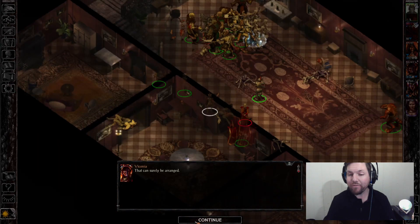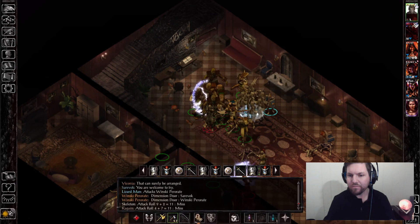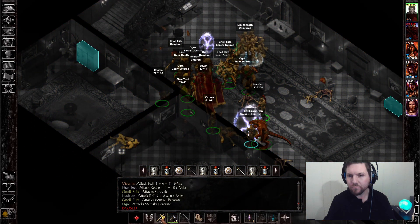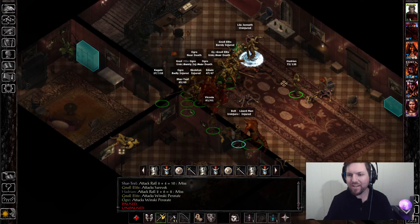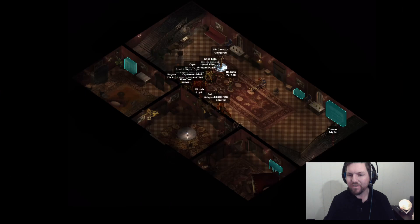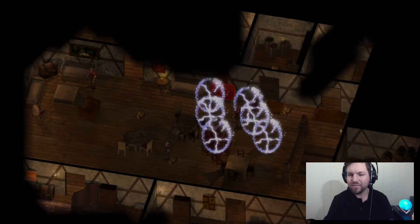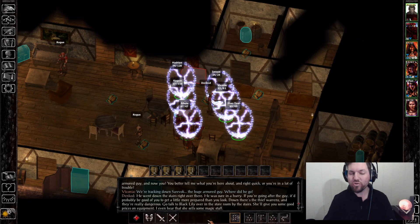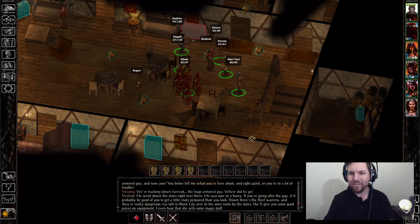There's another Flaming Fist. An odd lizard man joins in for absolutely nothing. Oh, you're talking to Viconia — that's not healthy. She's hanging out in the back — she is here to undo traps. It's done.